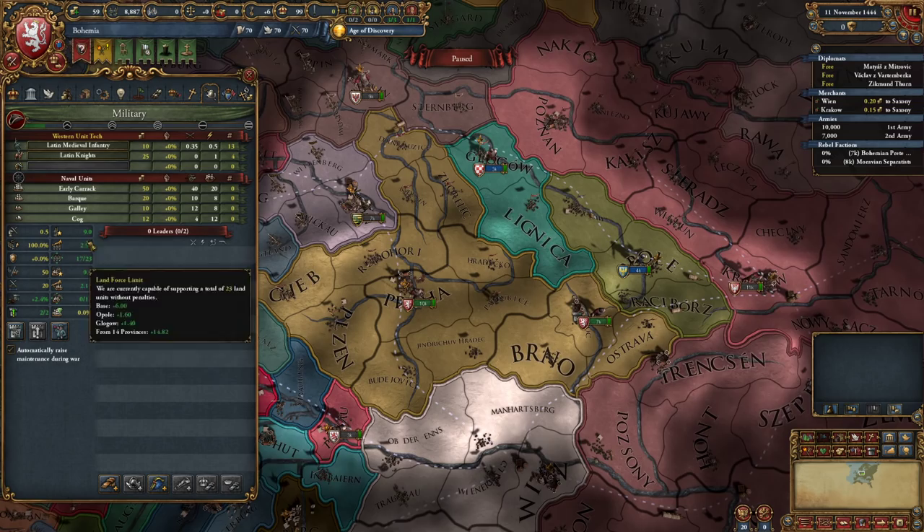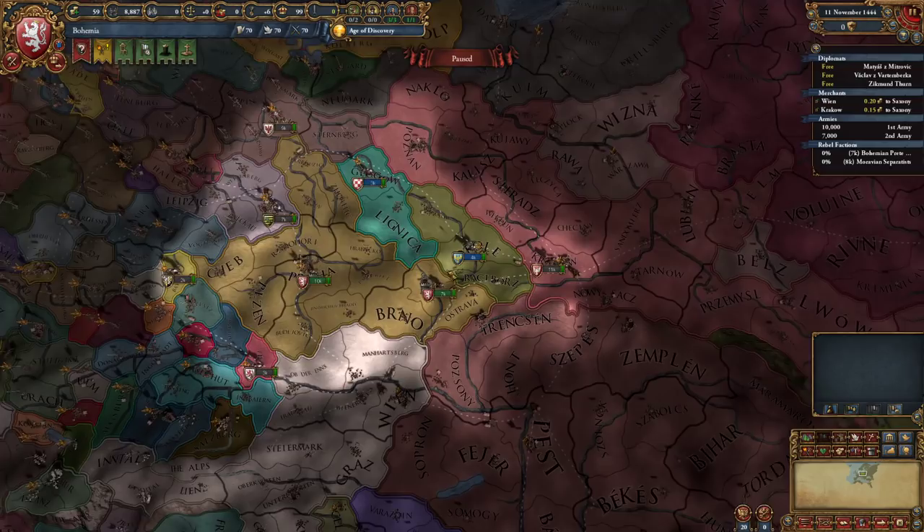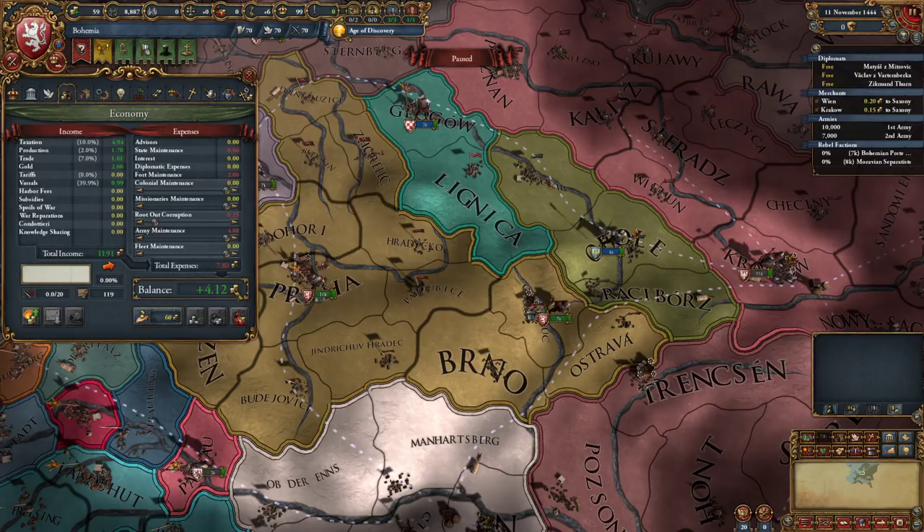I'm going to go ahead and not pick any rivals for now. Potentially because Hungary might fall into a personal union with Austria - there's gonna be some stuff going on there. So we're just going to play by ear and see how it goes. We have a comparatively strong army and a pretty decent economy too. Let's take a look at our merchants. We have merchants going towards Saxony - I don't really see any reason to change that.